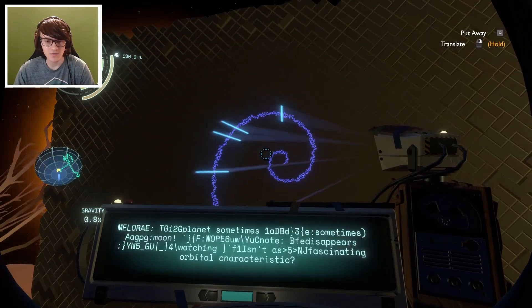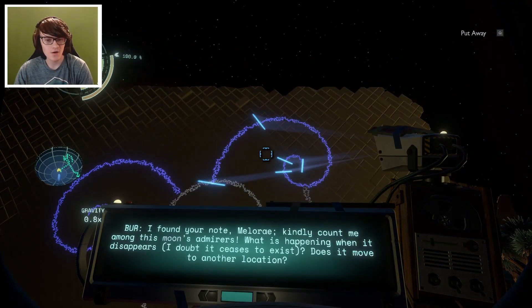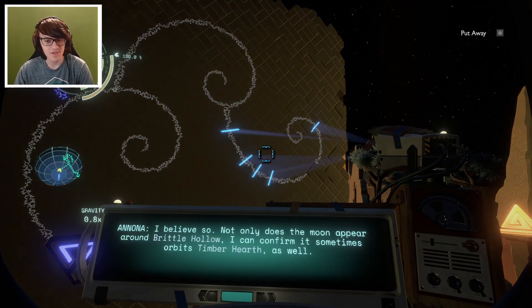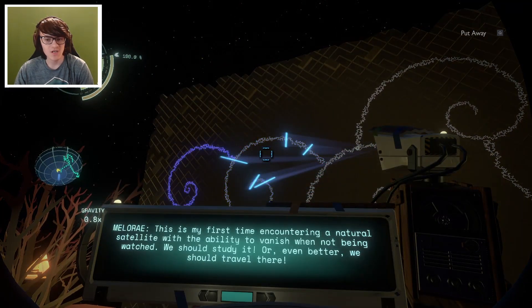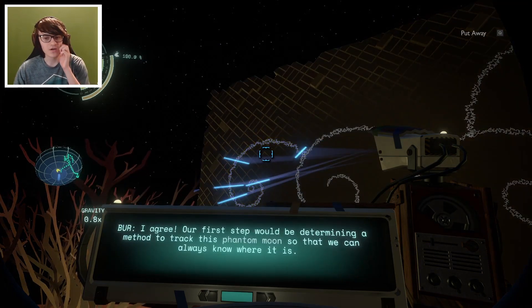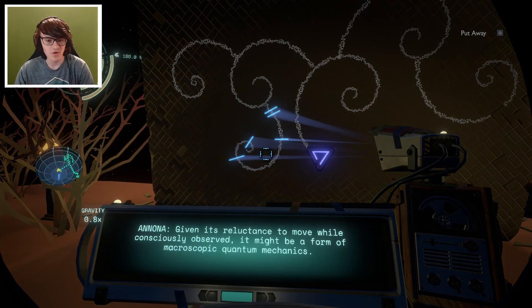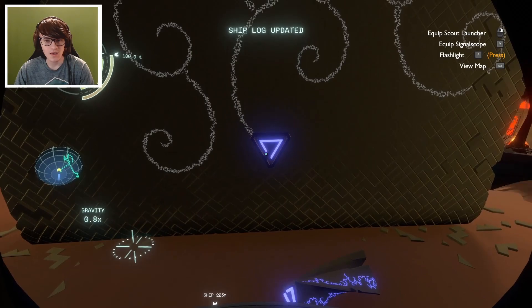Let's go to the translator and read this. 'This planet, sometimes and only sometimes, has a moon. It disappears if no one is watching it.' 'I found your note. Kindly count me among this moon's admirers. What is happening when it disappears? I doubt it ceases to exist - does it move to another location? Not only does the moon appear around Brittle Hollow, I can confirm it sometimes orbits Timber Hearth as well. This is my first time encountering a natural satellite with the ability to vanish when not being watched. We should travel there. Our first step would be determining a method to track this phantom moon - given its reluctance to move while consciously observed, it might be a form of macroscopic quantum mechanics.'